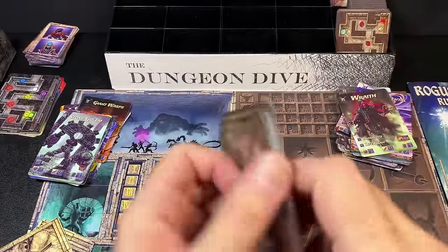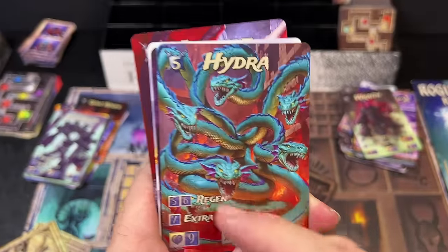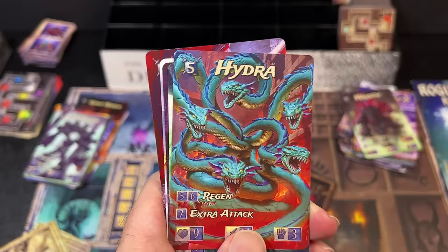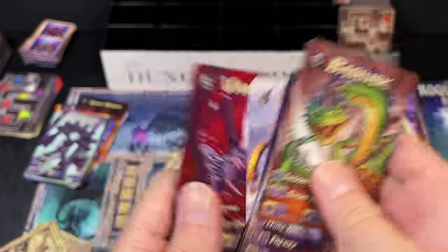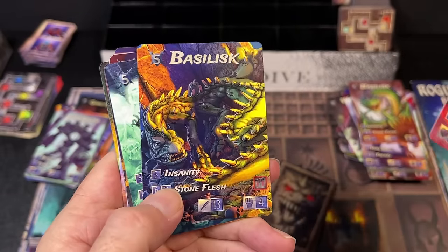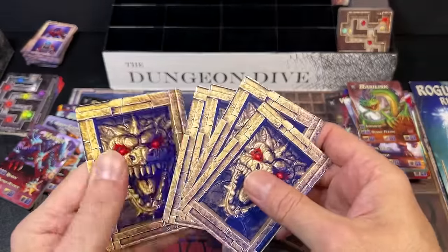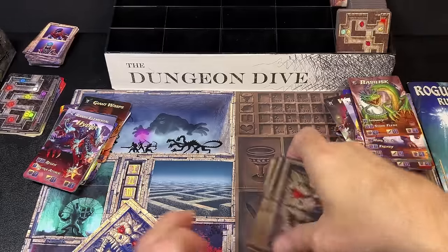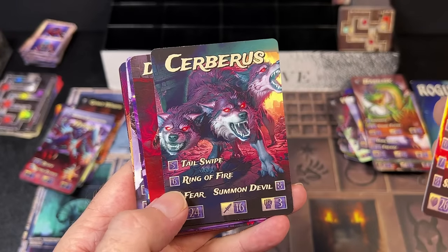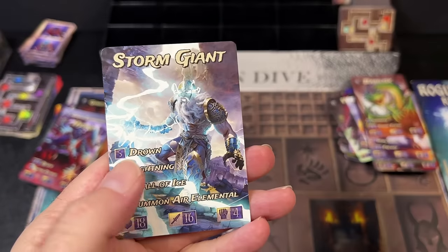Level five monsters are the same count in both editions — ten each. The second edition level five includes the basilisk, cyclops, devil, earth elemental, fire elemental, hydra, mummy, ogre mage, soul gazer, and vampire. The hydra looks especially cool with a chromatic aberration effect. For bosses, the first edition had five and the second edition has eight — three new bosses. Second edition bosses include the Balrog, Severus the Death Knight, Lich King, Mountain Giant, Red Dragon, Soul Tyrant, and Storm Giant. The original had Cerberus, Red Dragon, Balrog, Lich King, and Storm Giant.